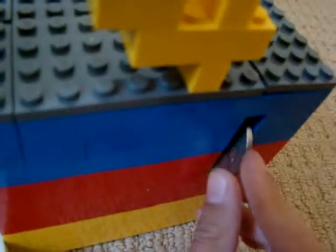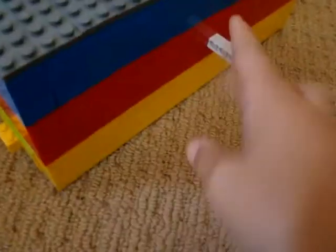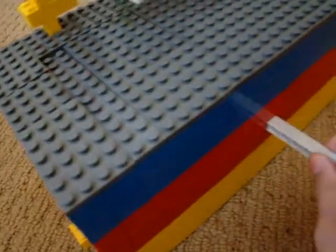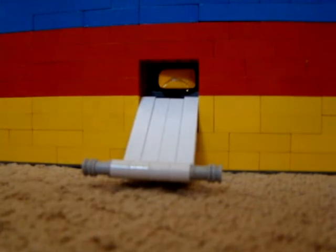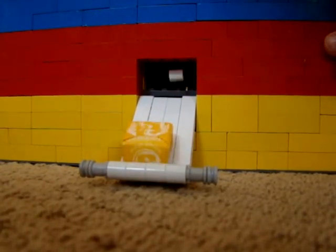So you get a coin — 20 cents — you put it in, and then you see it just came out. Pull it, and then what you have to do is push it back. See, it fell. And you get a Starburst.